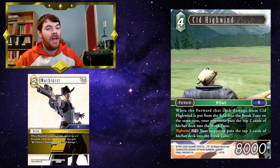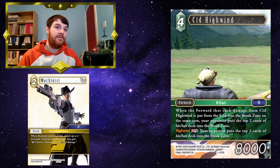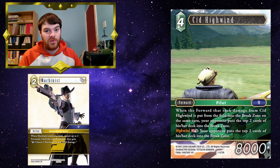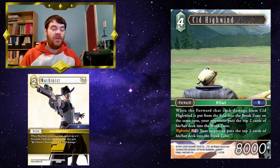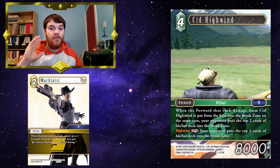Sid Highwind — not a great card, he's never been fantastic; of all the mill cards he's really not great, but if you want to try mill he's maybe just an on-curve forward. If Sid is put from the field into the break zone and breaks something else, you do get to mill your opponent 2 cards. But if your opponent's got something small and you know they won't block with it, you can play Machinist to give Sid Highwind the dull ability, dull Sid to break that little forward, and your opponent will then mill 2 cards as well.